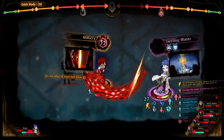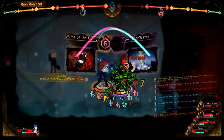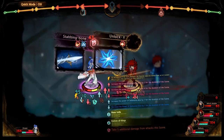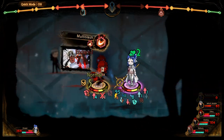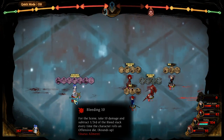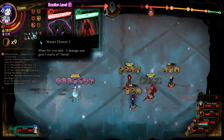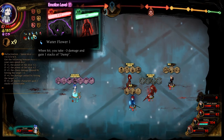This is bad. 23 damage. But we'll heal that — we can become stronger. They have Water Flower now. Water Flower: when hit, you take minus 3 damage and gain 1 stack of Damp. That's it. That's what I sacrificed one round for.